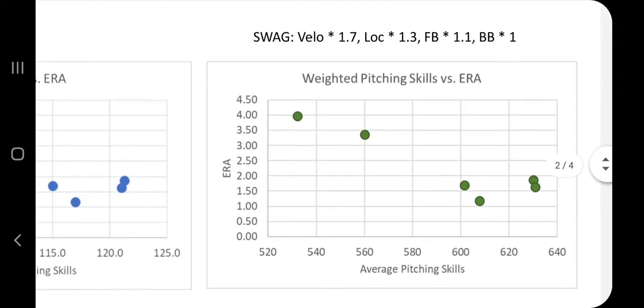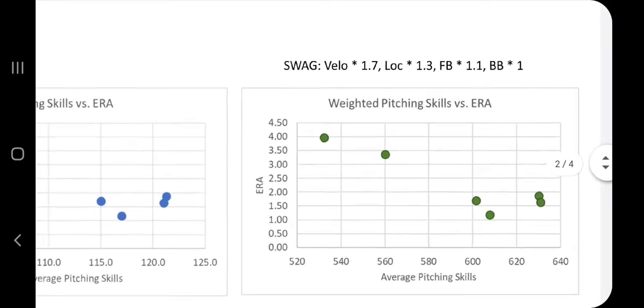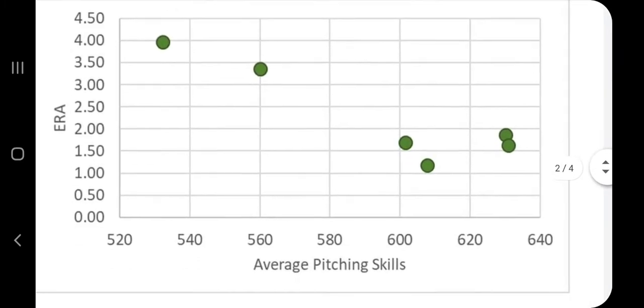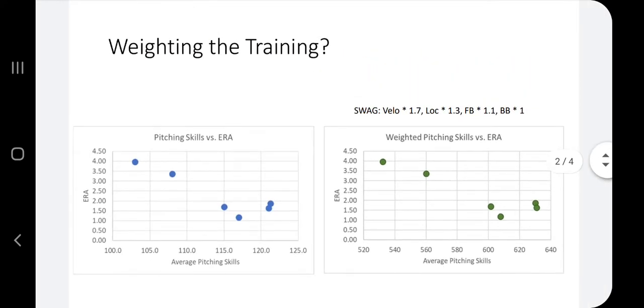If you did take a swag at the weighting: what if Velocity is 1.7, Location 1.3, Fastball 1.1, and Breaking Ball times one? If you weighted each of them — multiplied by those numbers and added them up — how does it look? It's going to make some change, but is it tremendous? No. Is it really going to change any major conclusions? No. It might line up Boss Touch and Boss PM as being almost equivalent — a small change, not too much.